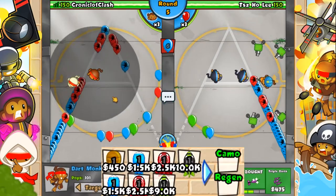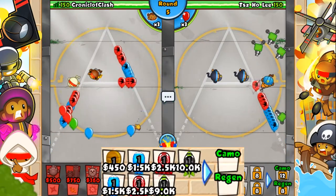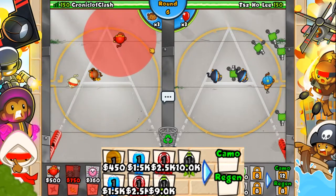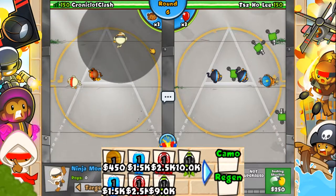MOAB class Bloons and Fast Cooldown Ceramic Bloons reduce the amount of cash per 6 seconds. Also, MOAB class Bloons are unaffected by regenerating or Camo properties, but their non-MOAB children spawned are.